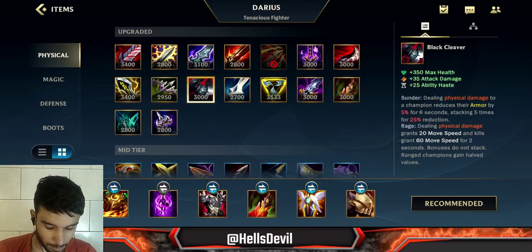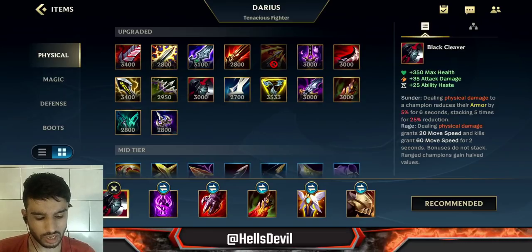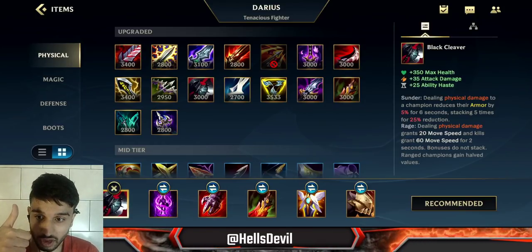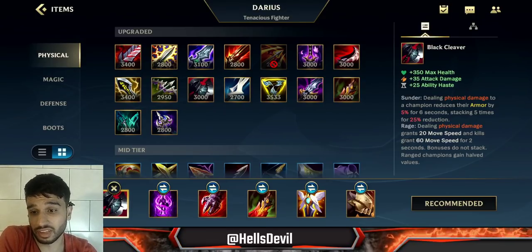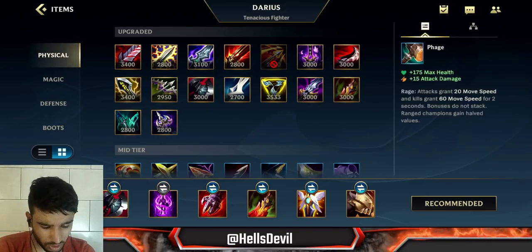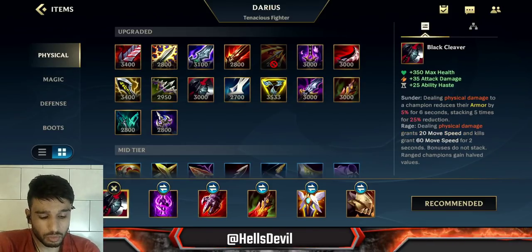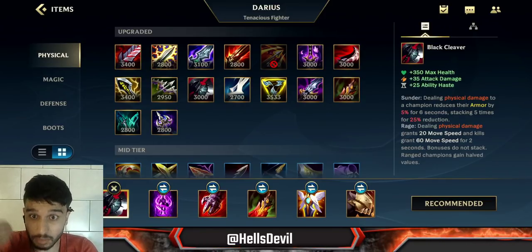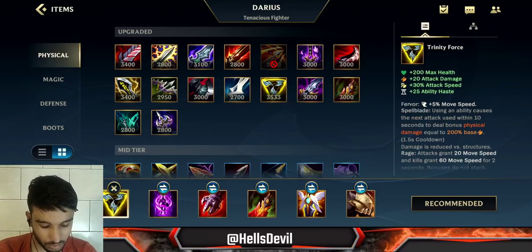There's also a Black Cleaver build, where you go Black Cleaver into Sterak's Gage or another item. This build deals a little less damage than the Trinity Force build and is harder to stack your passive. However, it allows you to shred through tanks — it's incredibly powerful in 1v1s against tanks. It also makes you very fast from the passive. Trinity Force is generally better because it gives you almost all the same things plus more damage and attack speed. Black Cleaver gives more attack damage so your basic attack, second ability, first ability combo hurts more upfront, but in the long term you deal less damage. I really prefer the Trinity Force build.